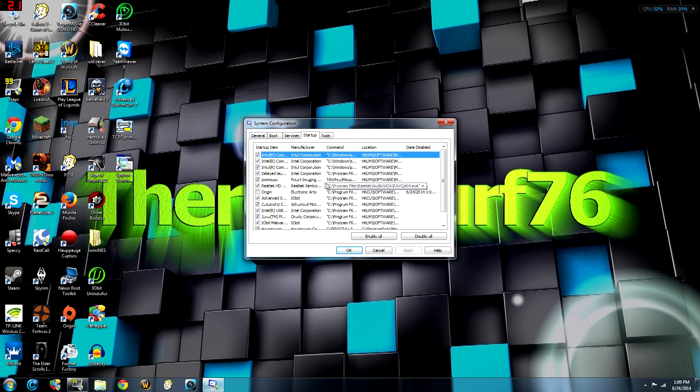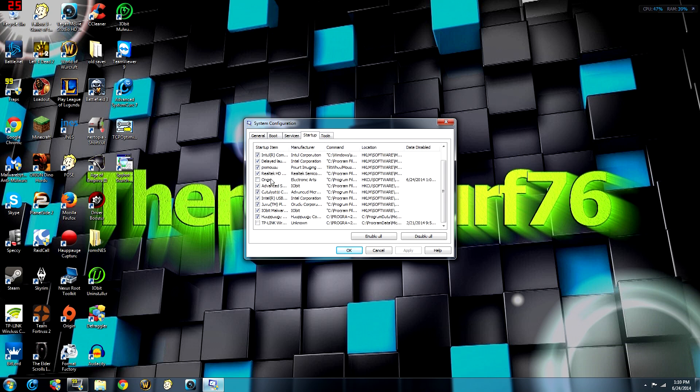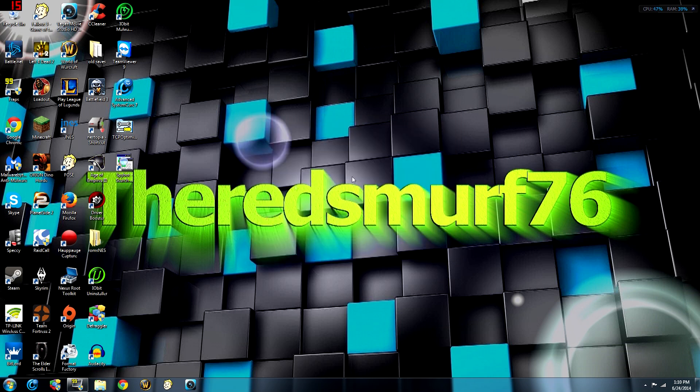Disable things that don't really need to be running. Under services, hide all Microsoft services — the remaining ones are usually from things you've downloaded, so you can often remove them. Don't get rid of drivers like your Catalyst Control Center since that controls your graphics utilities. Under startup, I already got rid of Origin. Things like IObit Malware Fighter don't need to run all the time — just run it when you want a scan. Hit apply, then OK. Sometimes you'll need to restart for changes to take effect, but you'd want to restart anyway to make sure everything's implemented.